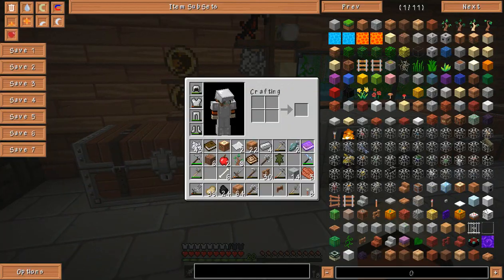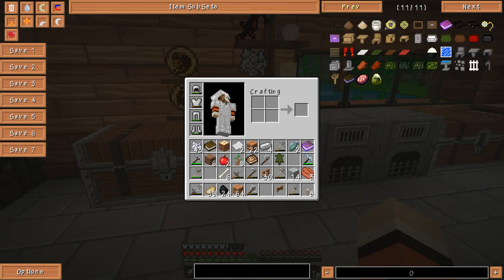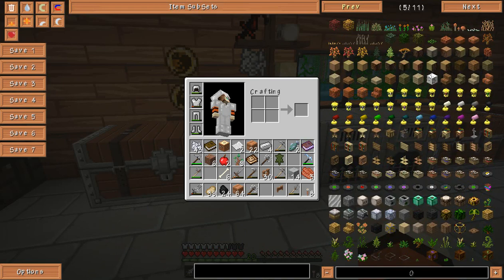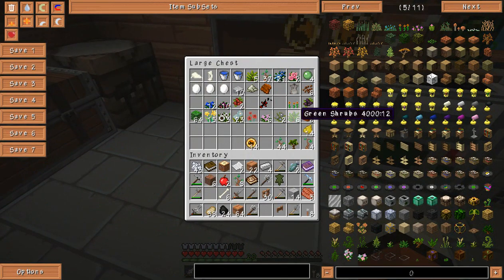I forgot — we need to make an analyzer. One of those green things. Let's see if I can find it so I can show you guys, because then we need to cultivate it or something. It's one of these — culture thing. Okay, we need glass, water, cactus, and iron ingot. Cactus green.